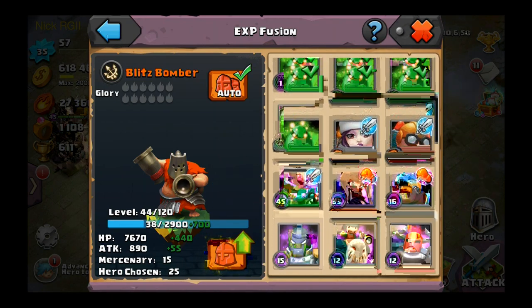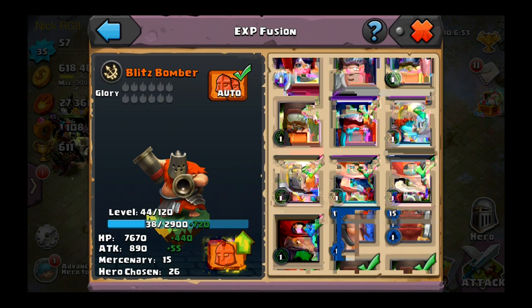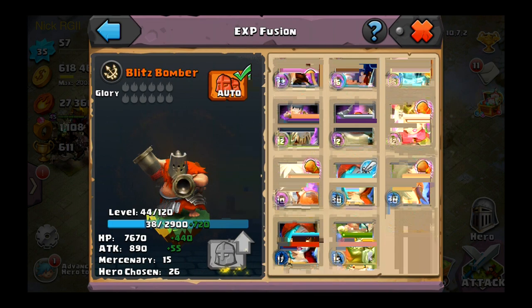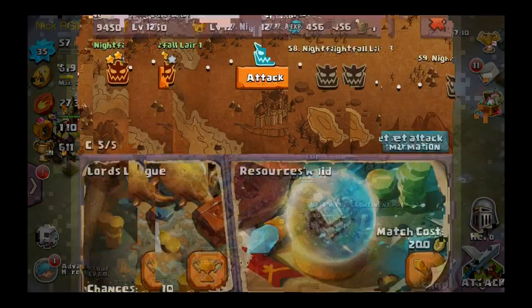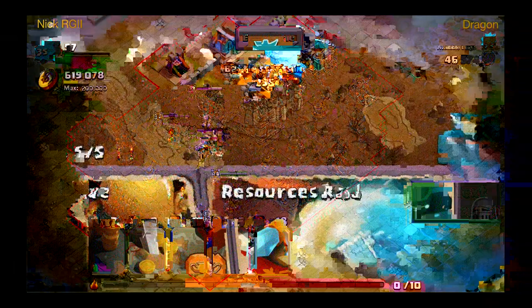I traded my Ogre Chief in for Hercules. Let me just level up Blitz Bomber — there we go, level 44 for Blitz Bomber, that's good. I'm gonna have to claim that reward when we get back. Now I'm just finding some crazy Magunda bases — why are you even giving me level 100s? I can't even deal with these bases. Should have taken the one it offered before.